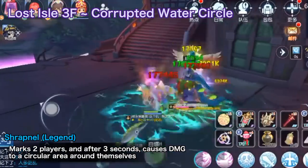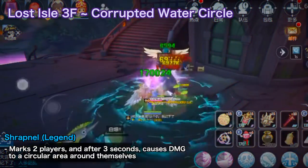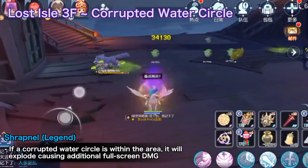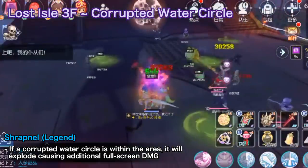In Legend difficulty, the MVP casts Shrapnel, which marks two players and after a few seconds causes damage to a circular area around themselves. If there's a Corrupted Water Circle within the area, it will explode, causing additional fullscreen damage.